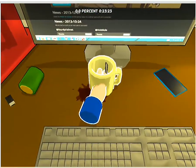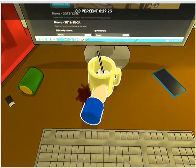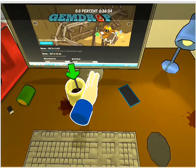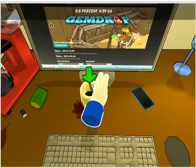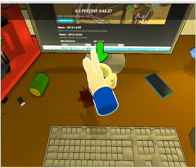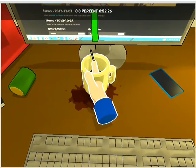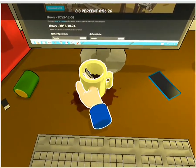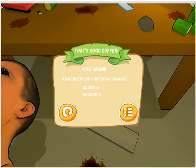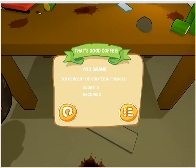Oh, I got my hand stuck in the cup — what am I doing? There's my hand, oh it's going through the cup. What am I supposed to do? Percent zero. Am I supposed to mix this coffee? Let's see... wait, stir it! Okay, stir it, stir it, stir it.